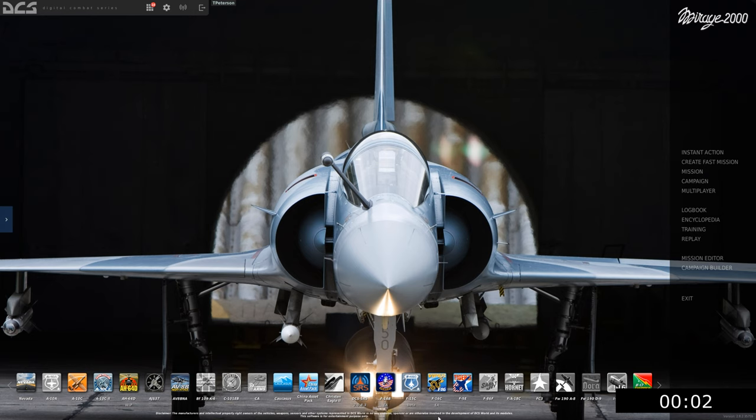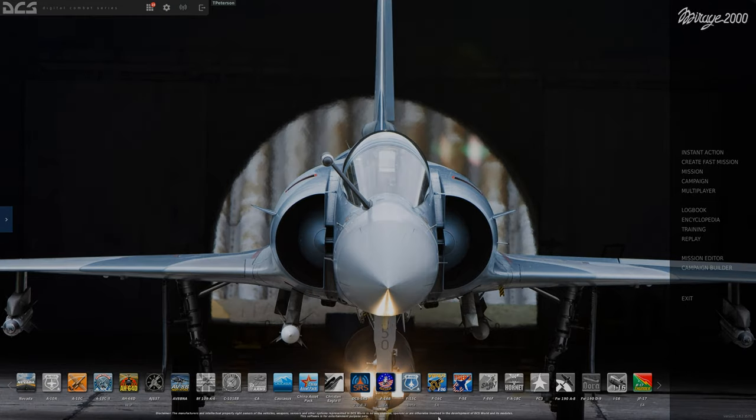Hello and welcome back to another episode of DCS Instruments for Less with the Mirage 2000. This is episode 12, which will be going over the radar control panel. Hope you guys enjoy, let's get into it.